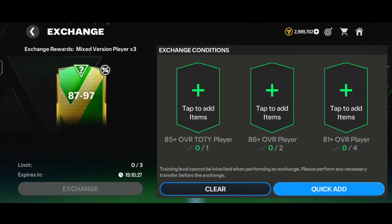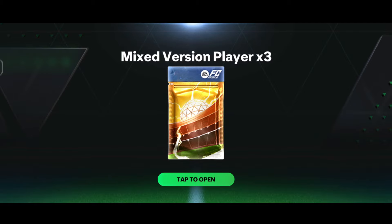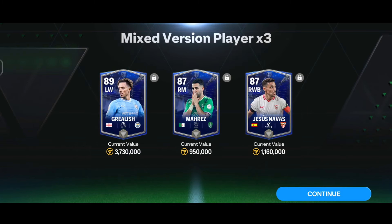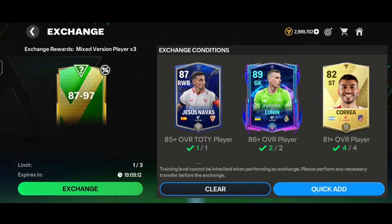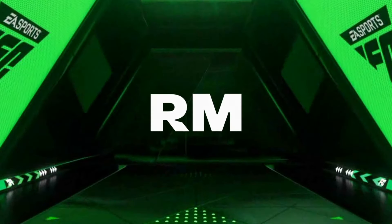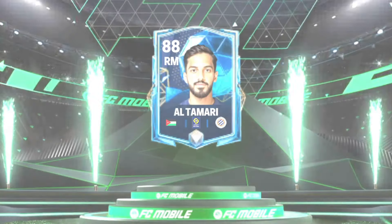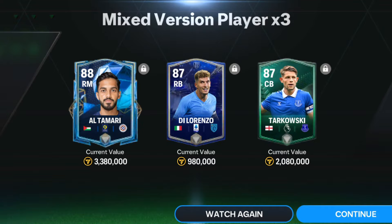Now it's time for the 87-97 over exchange. We quick-added the players and tapped on the exchange - not even a walkout, we literally got three player cards, which will be helpful for future exchanges. Moving to the second one, we tapped on the exchange and finally got a walkout - a Palestine right midfielder, that's Altamari, the 80-rated right midfielder of the National Player version, along with Turkowski and De Lorenzo. That's a pretty big L start.